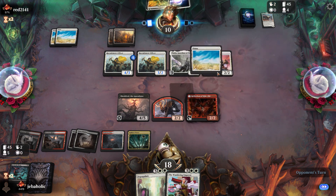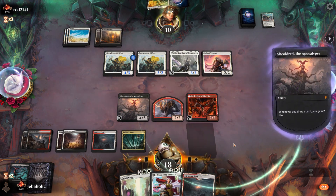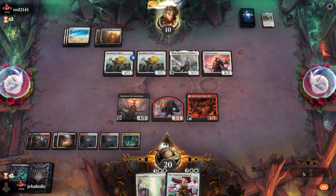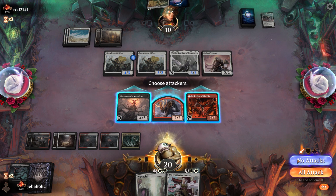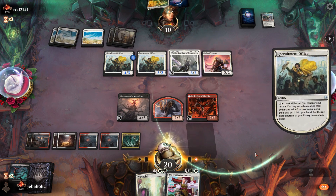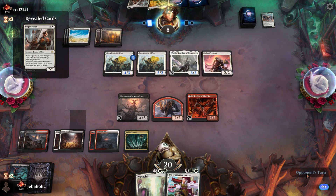Alright, he's gotta start hitting lands — there we go. If he hits one more land it gets a little awkward. If he hits another Plains, we're definitely gonna be forced into this Depopulate. I think we just pass here — it's not like we're gonna be attacking. I'm probably going to step in on his turn and make a token. Those tokens are gonna be a problem when he starts drawing cards, so I'm probably gonna have to Depopulate here.